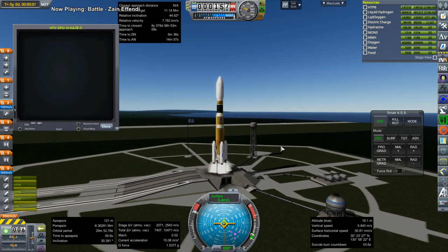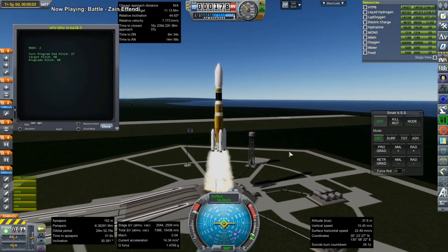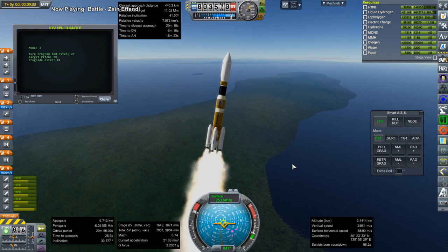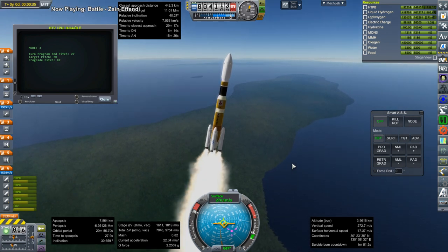Hello everyone and welcome back to Solar System Tourism and Kerbal Space Program 1.8.1 with Realism Overhaul. We begin with a resupply mission to the International Space Station, launching out of Tanagashima in Japan on an H-2B rocket.